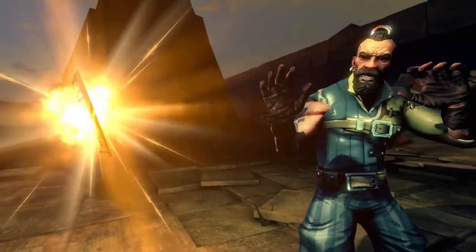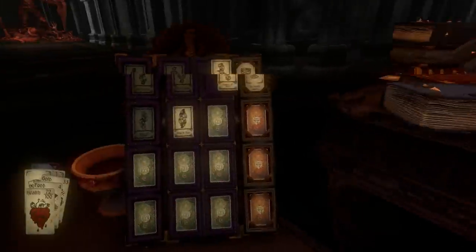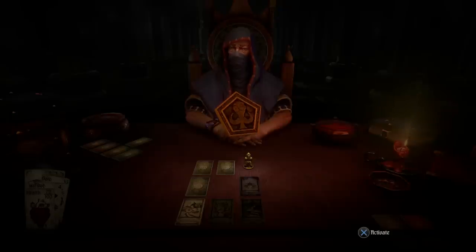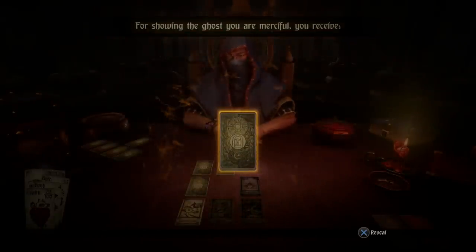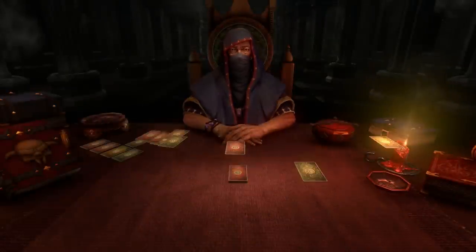The level is complete. We achieved one token — usually you get three or four in a level you've never played before, but since I've completed this before there's only one. We open the token and get the card: asleep in the inn. Better than nothing.